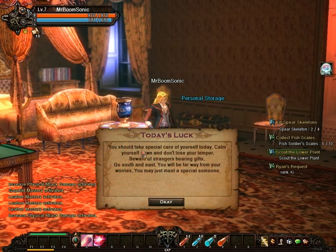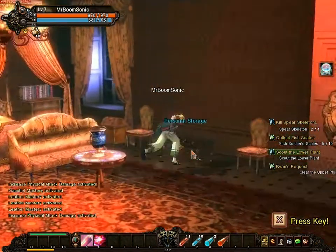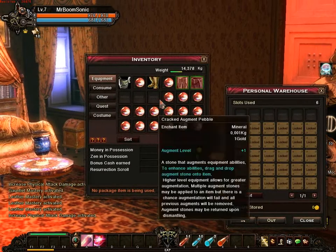When I log in I get this personal luck message — like a fortune cookie. It says things like 'take special care of yourself today, calm yourself down, don't lose your temper, beware of strangers bearing gifts.' I have no idea what this is, but it appears every time I log in. I also have my personal storage here.